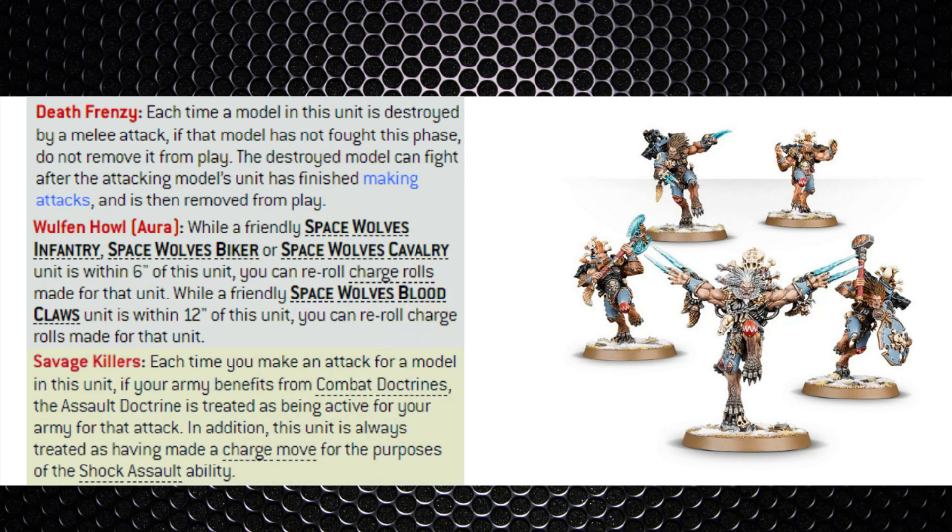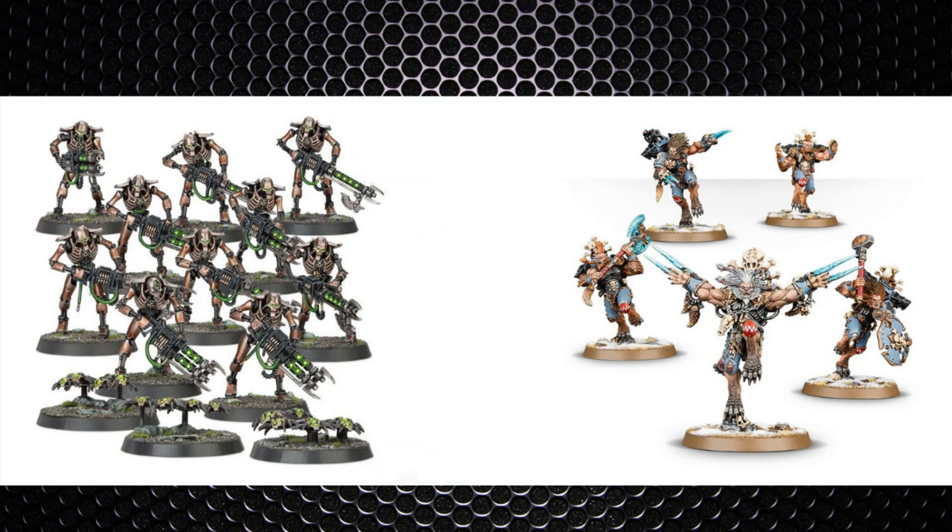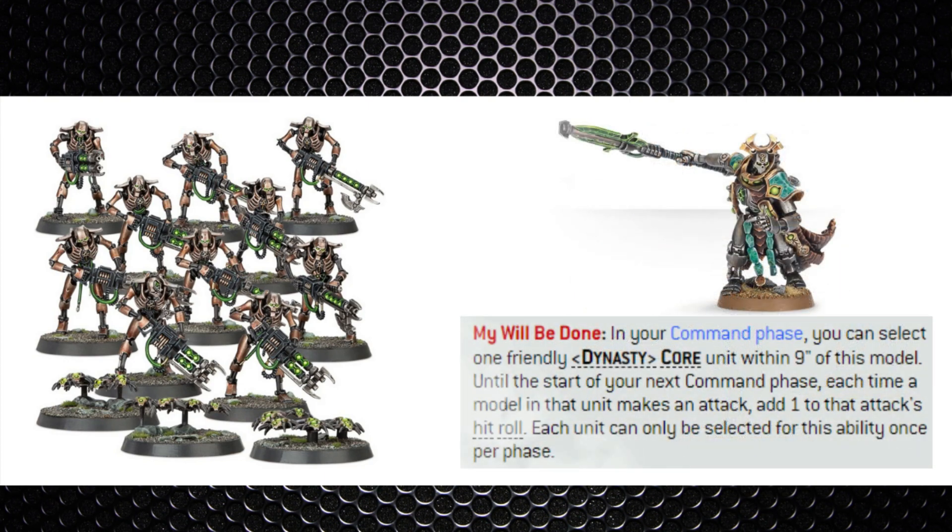Savage Killers makes the Assault Doctrine always active for the Wulfen, and the unit is always treated as having Shock Assault, so they effectively get an extra attack every turn even without charging. Any turn, sixes score more hits. The Wulfen are slightly more fragile with a 4+ armour save — a storm shield puts them on a 3+ with a 4+ invulnerable. They're also Toughness 5 like Thunderwolves but slower at eight inches and they can't advance and charge with Swift Hunters, giving us the opportunity to use warriors with 40 Reaper shots, buffed by the Szarekhan dynasty ability to hit on twos.